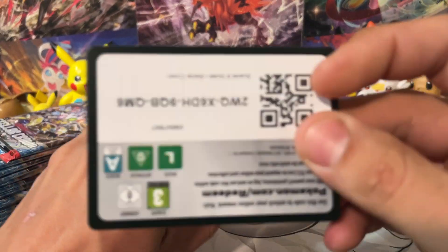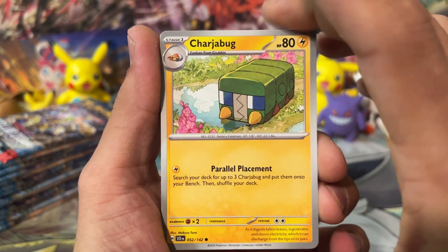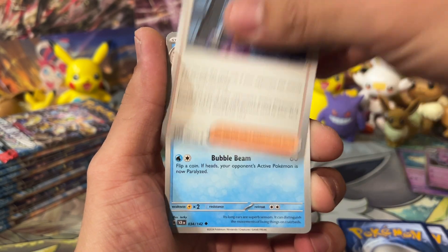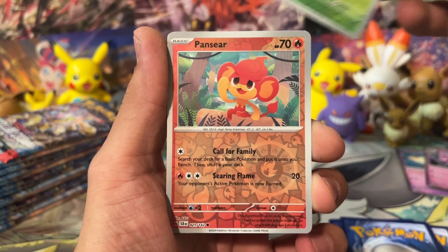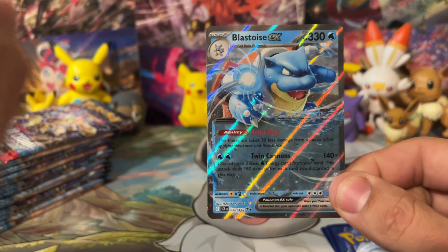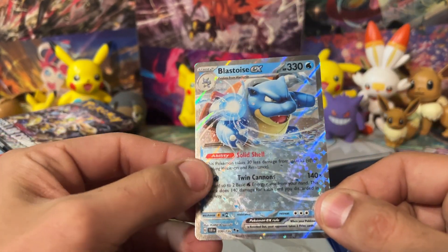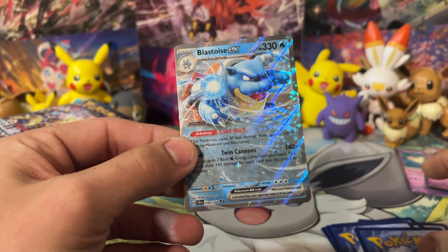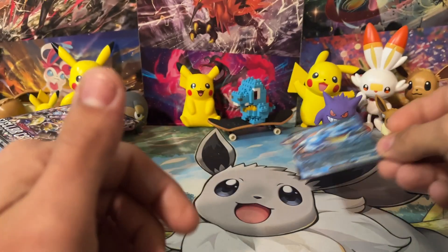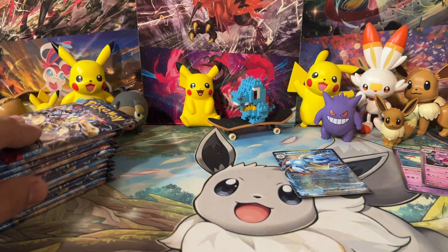Okay, we're going into our next pack. A little code card action for you guys — let me know what you're getting. We start with a Charjabug, Salandit, Yamask, Carnivine, Revivroom. We got Briar, Azumarill, Nimble, a Panseer, and a Blastoise EX. Now, it's a pull — we're happy to pull pulls. But the Blastoise EX and Venusaur EX are reprinted cards from 151. Which is kind of sad, but still really cool cards. Plus, you can't go wrong with a little Blastoise and Venusaur action.